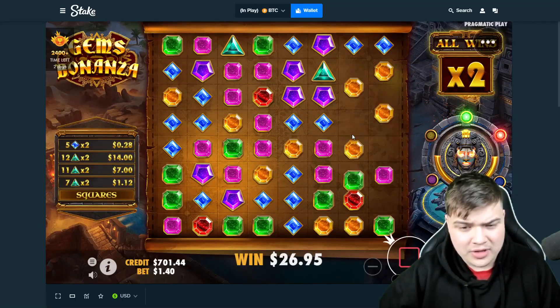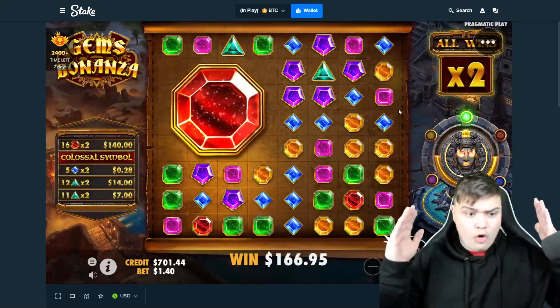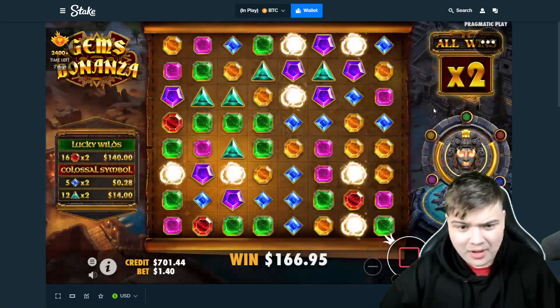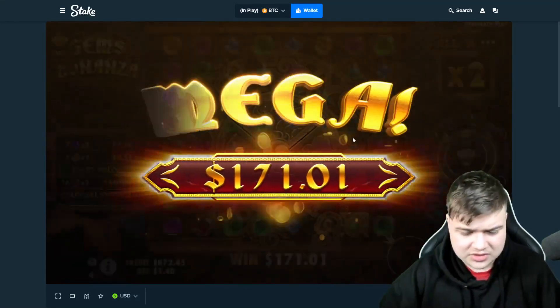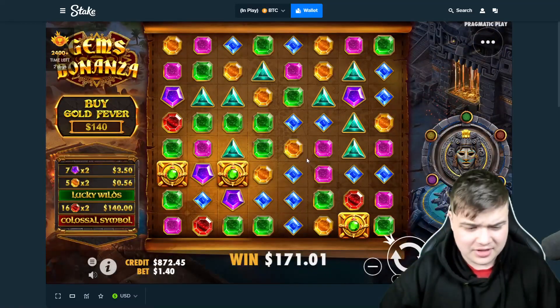We need a 4x4 here — come on please! Colossal symbol — nice! Oh, 4x4 red — what?! Nice, 4x4 red drops in just like that — sweet! $170, that's profit once again. Man, this Gems video is so good.